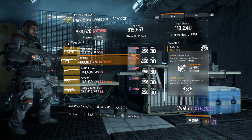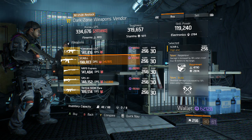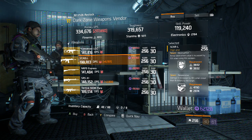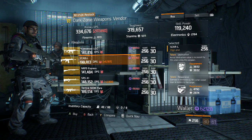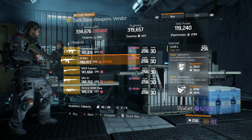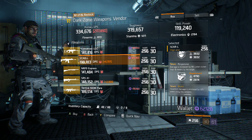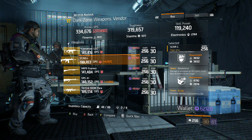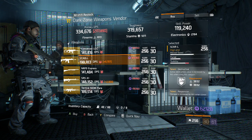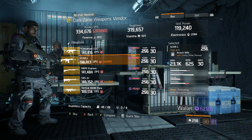You could roll Brutal away for Ferocious if you want to use it specifically for PvE. Responsive is great to have. Either way, a pretty nicely rolled SCAR-L here if you have the Dark Zone funds for it.